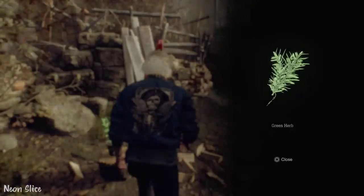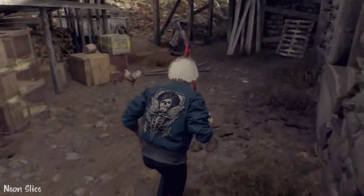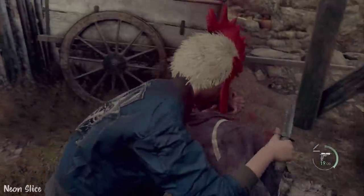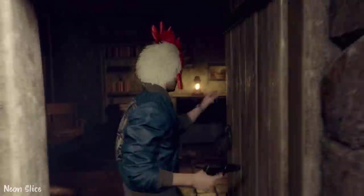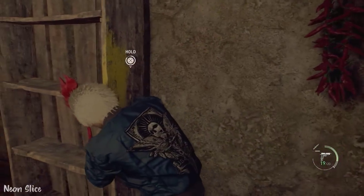After that, we're going to jump over the fence and go up here to get the green herb. Then we are going to kill this enemy. This enemy usually alerts the others. Right after that, we're going to make it into the shotgun house — I'm calling this the shotgun house. After that, we're going to go upstairs and get the shotgun.